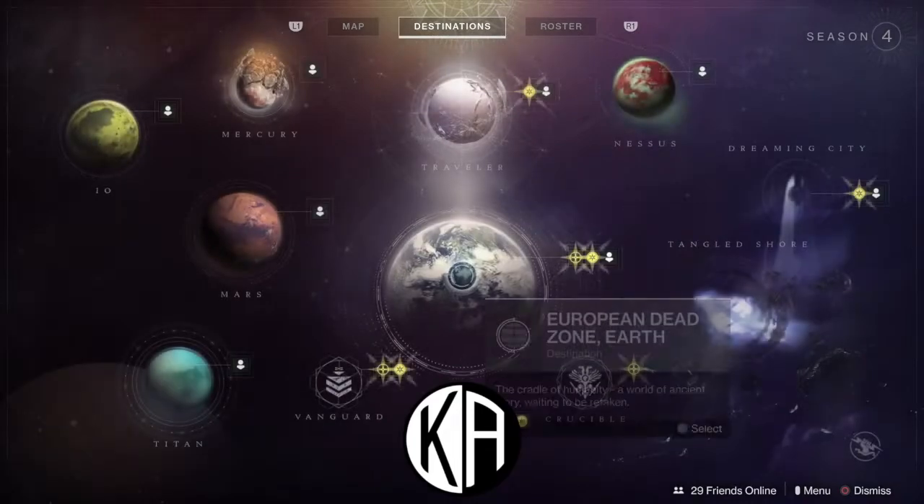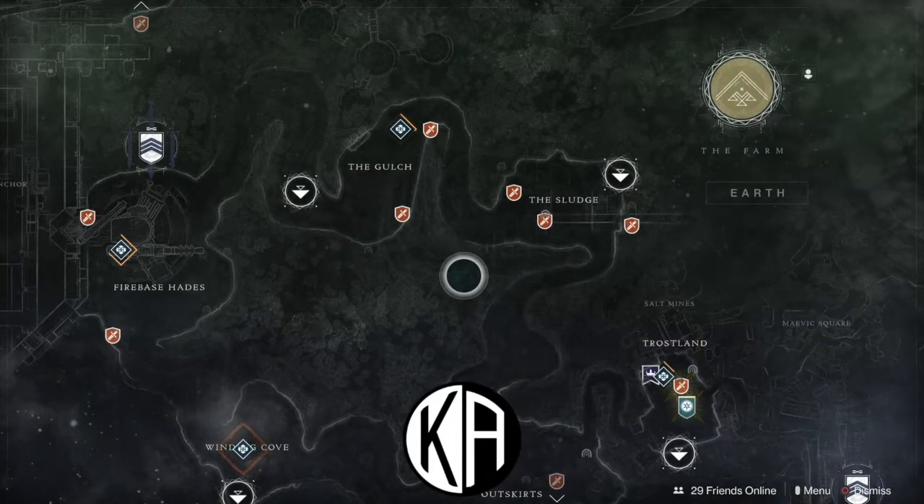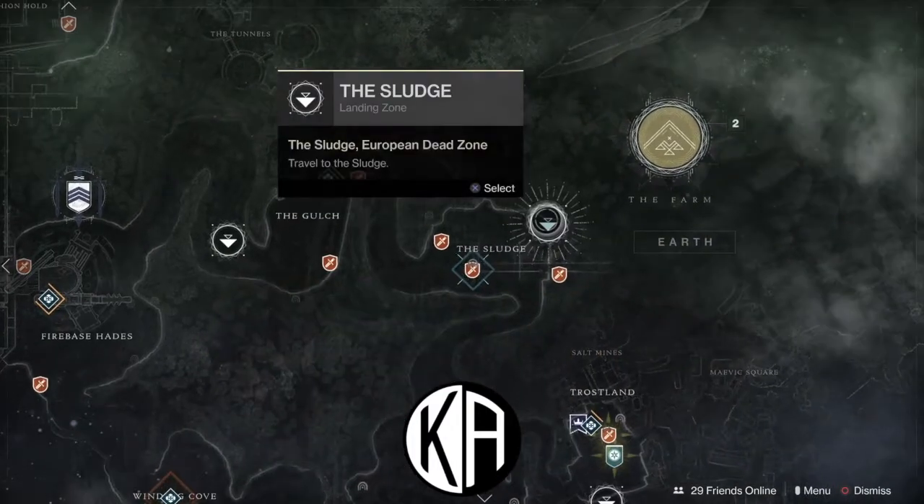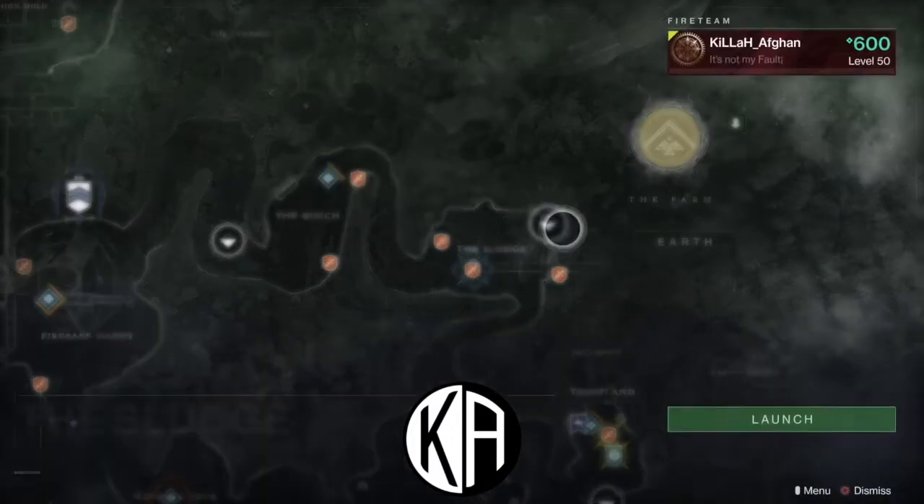Today I'm going to provide you a guide for completing the Wanted Silent Fang quest. Weekly resets provide many opportunities to go after endgame activities to obtain powerful gear — for example, Ascendant Challenges, as well as Spider's Weekly Bounty.